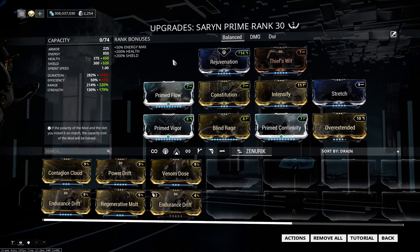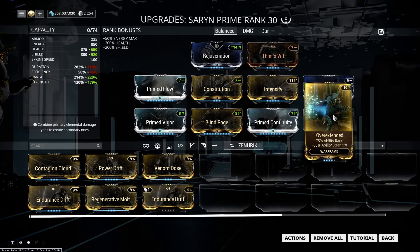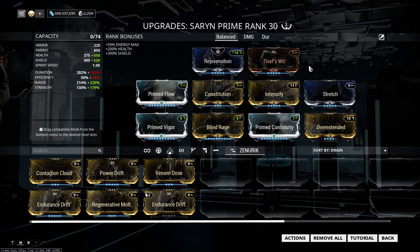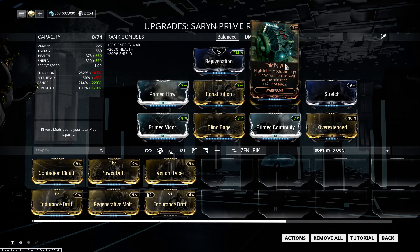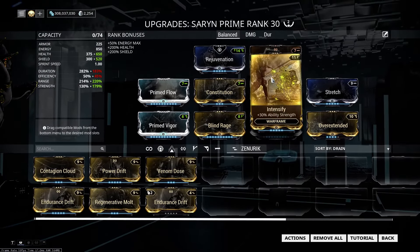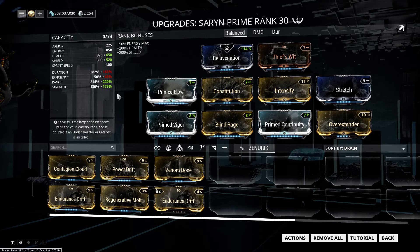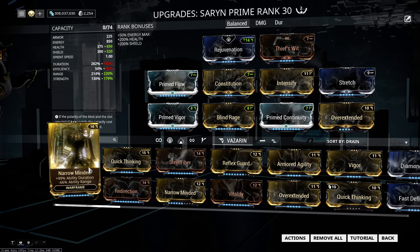Let's get on to the Balanced build. The first focus is range with Stretch and Overextended. You can use max range, but with this combo and this Forma count, this happens to be just right. You can max it and put in more range or something else you desire. Then we want good duration, so we take Continuity and Constitution. The other mod has a negative factor and costs too much range, so we don't take it.